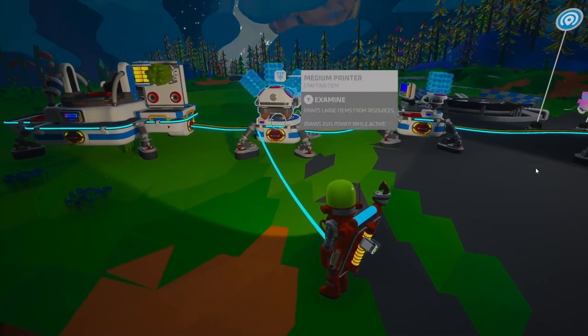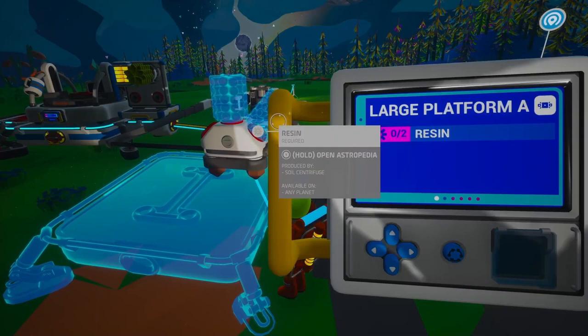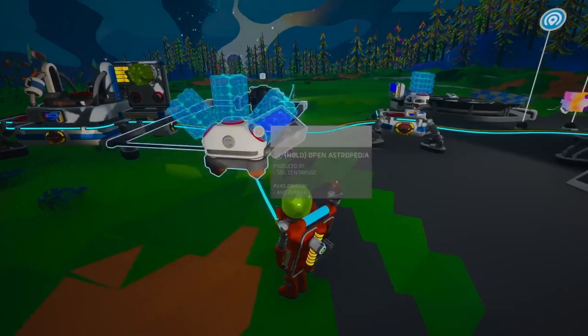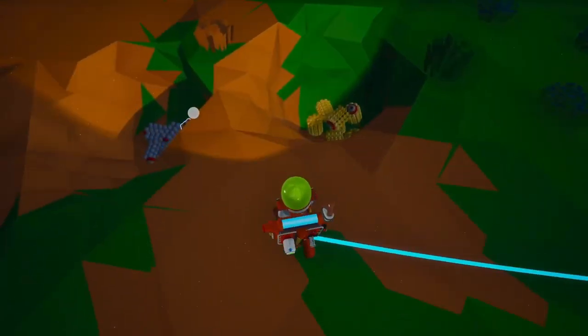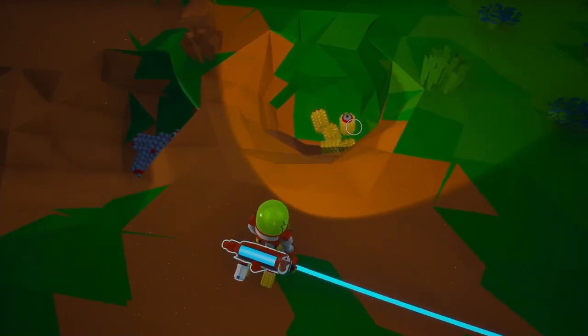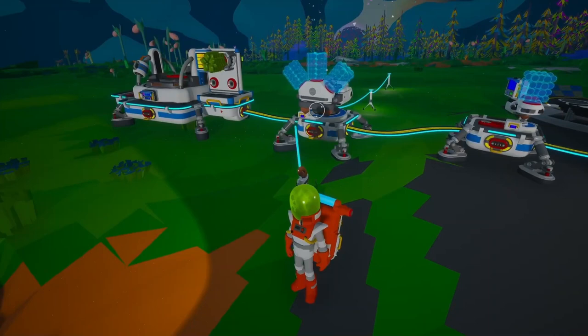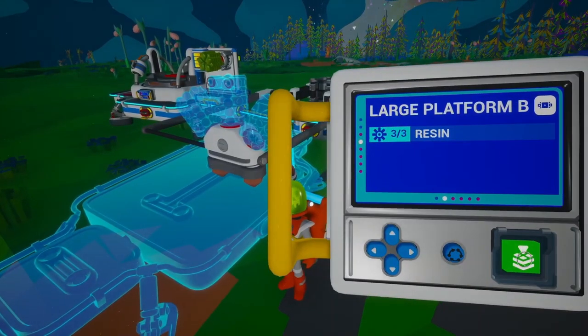Let's talk about setting up a large platform and adding medium storage to it. This setup will help you organize your base and keep your resources handy. To craft a large platform, you'll need two resin. Use your medium printer to create it. This platform is perfect for holding larger modules and connecting power.